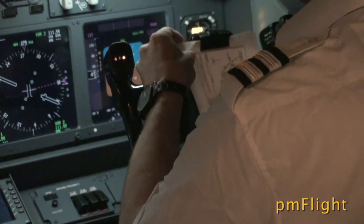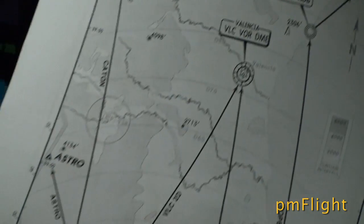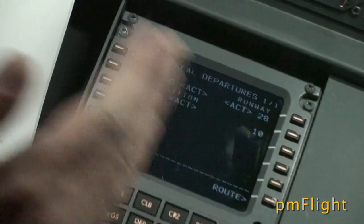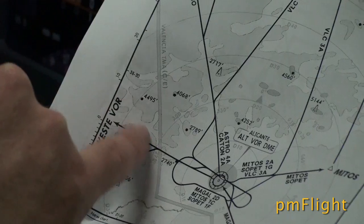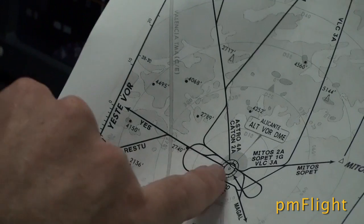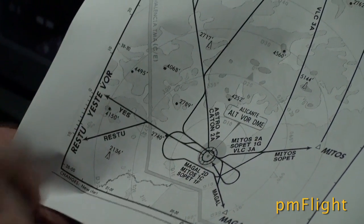That takes us on to the departure itself, which gives us a good pictorial of the terrain in the area. We're going to do the ASTRO 3 Delta, which will take us straight ahead and then back on this routing. The salient point is we've got high ground right in front of us, and if we do lose an engine, the emergency turn will take us away from that ground and bring us back to the south, away from the terrain.